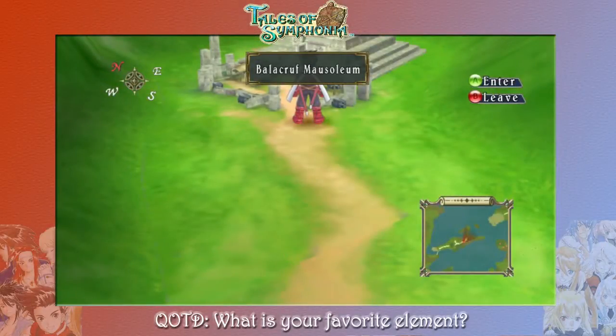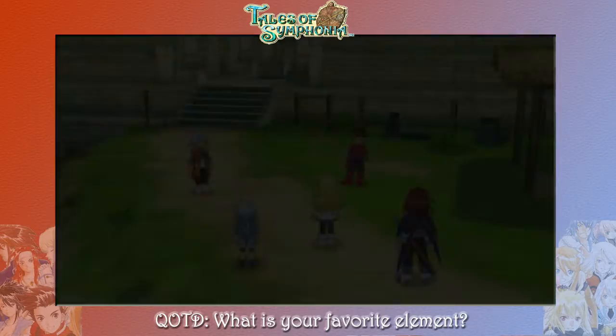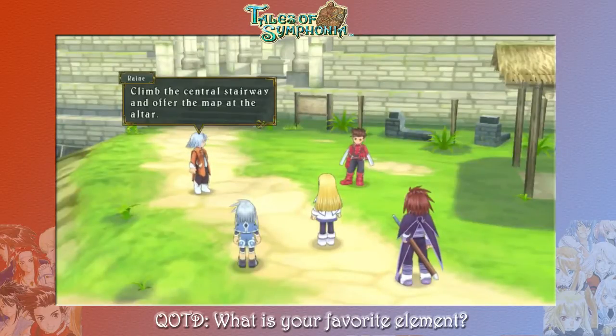Hey, it's your friend ChoyCJ here, and this is episode number 12 of our Tales of Symphonia Let's Play. Things are starting to heat up. We are standing right outside of the third seal — the seal for the Summoned Spirit of Wind — and we are going to head right on in and see what happens. If you want to figure out how we got here, I recommend you check out the previous episode. It was pretty fun.